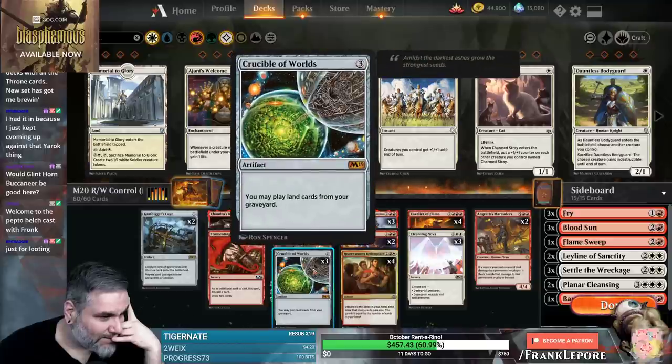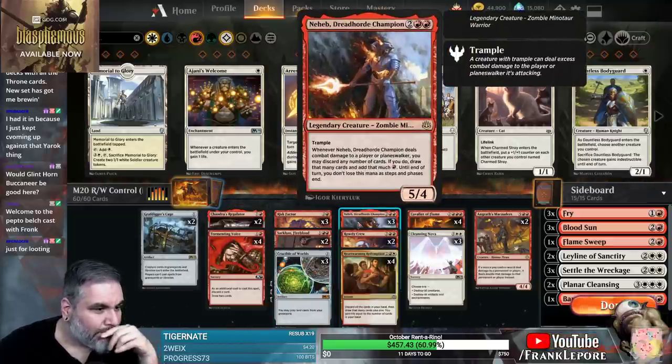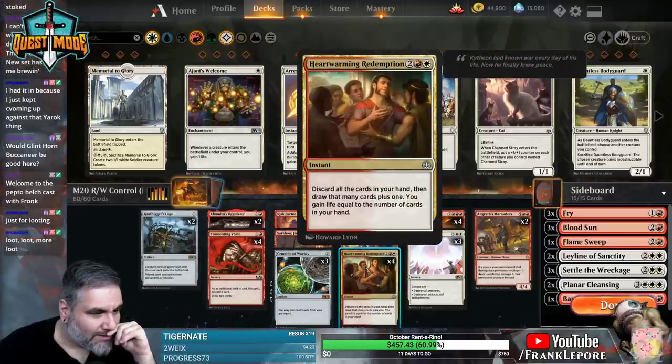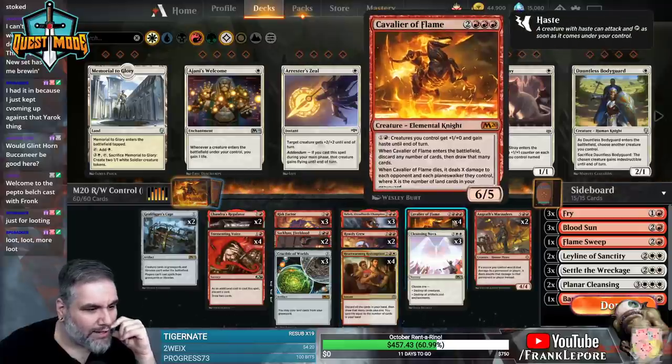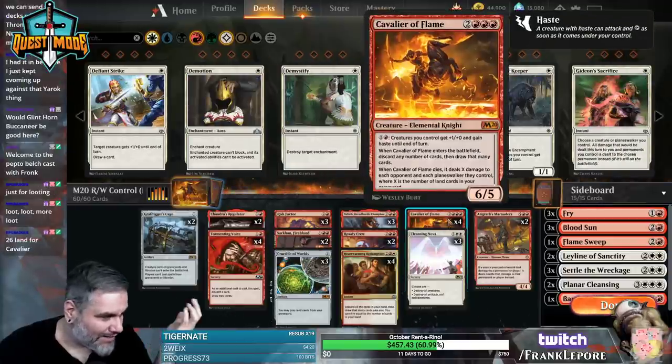Risk Factor, looting. Not looting, but it goes in the graveyard. Discard all the cards in your hand, then draw that many cards. Plus one, you gain life equal to the number of cards in your hand. It deals X damage where X is the number of land cards in your graveyard. Okay, so it's a Cavalier of Flame deck - that's what we're going for here.